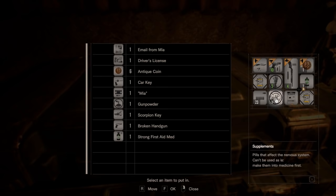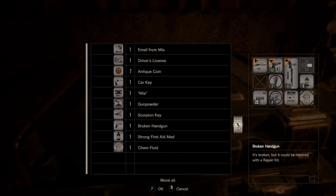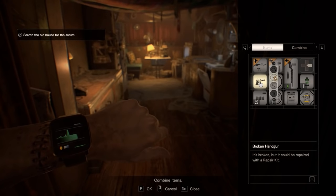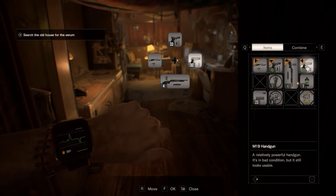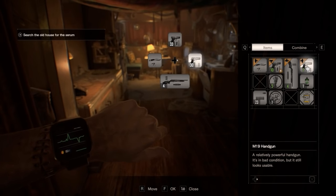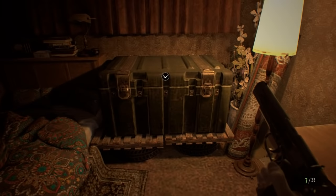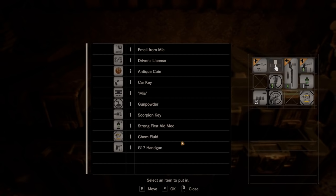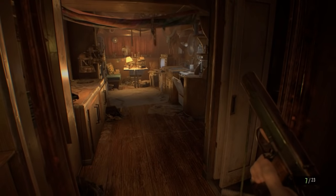I guess I'm going to fix that gun. Let's shove what I just found in the chest and pull out the broken handgun. Combine with the repair kit - an M19 handgun. A relatively powerful handgun, it's in bad condition but still looks usable. Is it better than the G17? It says it's more powerful. Doesn't hold as many bullets, but okay - I'm going to use this one from now on. I'll put the G17 back. Did I keep the ammo or not? I'm not sure.